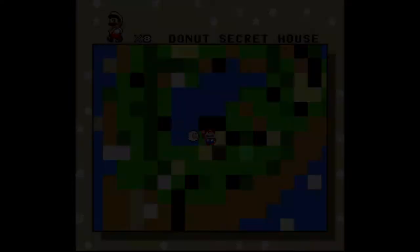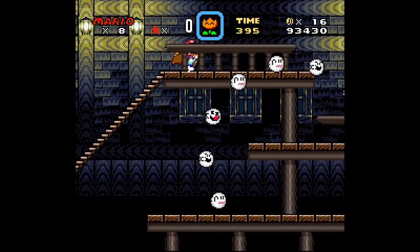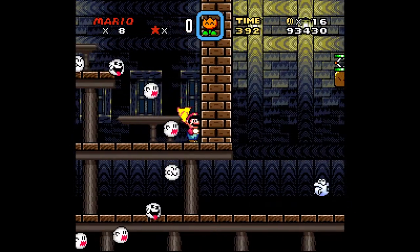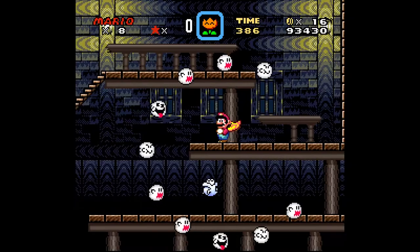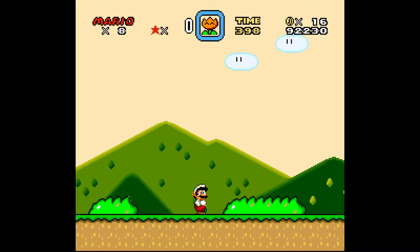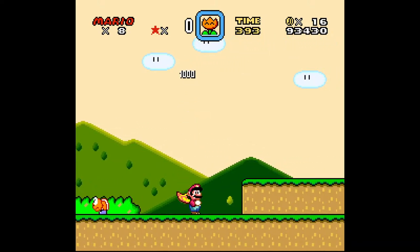You've now arrived at Donut Secret House. This one has a tricky secret exit, and you're going to want to make sure that you bring a cape power-up with you. Be careful not to lose your power-up here. If you need to backtrack for a cape, head to Donut Plains 1 and get the cape off the flying enemy at the beginning. Once you have it, hit Start and then Select to exit the level with your power-up.